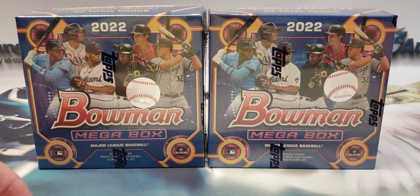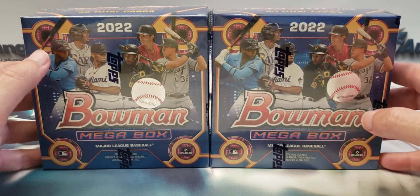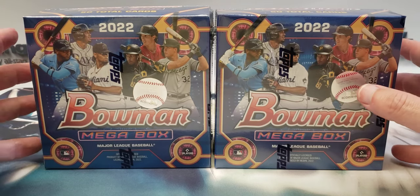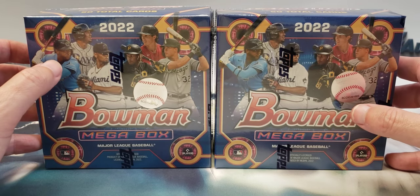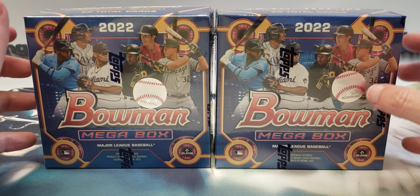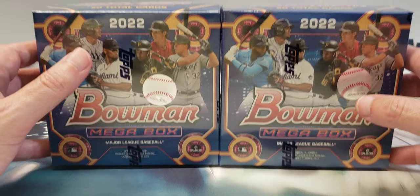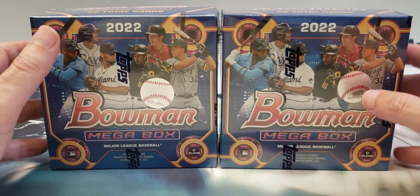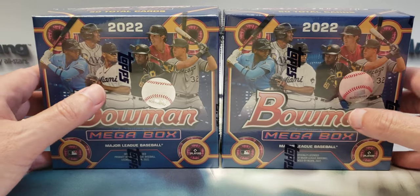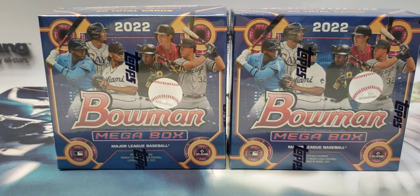Hello everyone, welcome back to Easy Auctioning Collectibles. We're going to be opening up two more 2022 Bowman mega boxes, looking for Elly de la Cruz, Sawiński, Montgomery, Jackson Churio, and the Wanda Franco rookies. But we're really looking for Elly de la Cruz to see if we can get another one or two mojos, and possibly pull an auto or something cool.